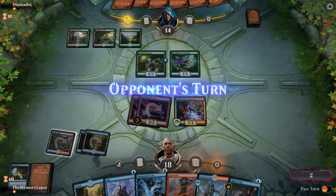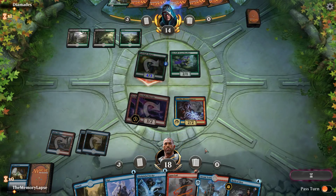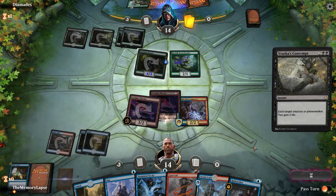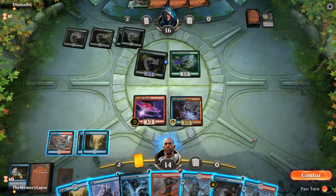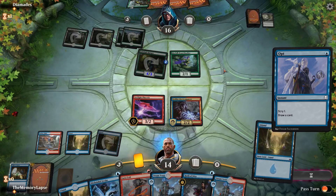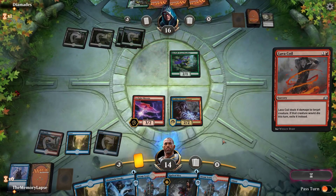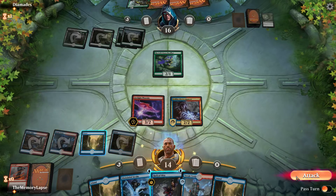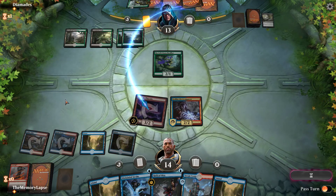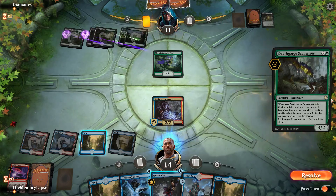In for six. Now we're just going to hold this up for Vraska's Contempt. I'm assuming they're going to play Scavenger here — no, they're just using it now, damn. A little bad luck, but that's okay considering how lucky we've gotten with this draw already. I guess we're just gonna Lava Coil this Jadelight, place the evens, get in with the Phoenix, and hold up the Disdainful Stroke. We have enough to bring it back with Radical Ideas — but then this gets it, damn. They might have us here — we're in a bad spot.